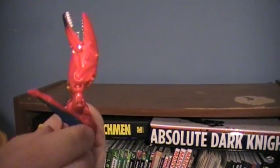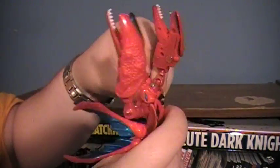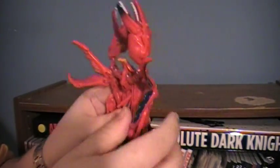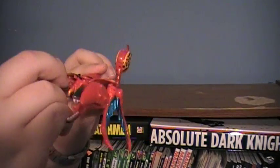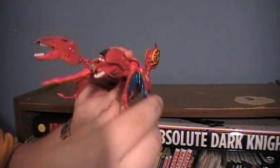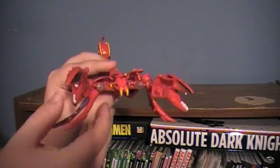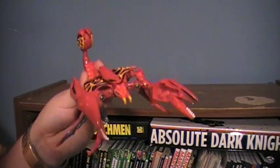Repeat with the other side — I shouldn't have to explain that. Once that's done, just rearrange the tail section into feet and legs, rearrange the front claws, and you are done. That is Poison Bite in his scorpion mode.